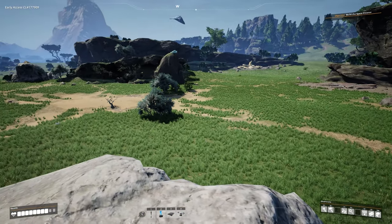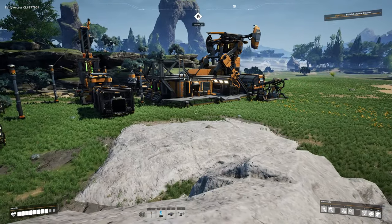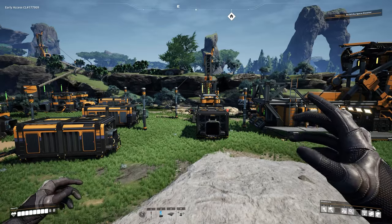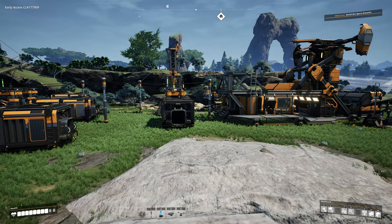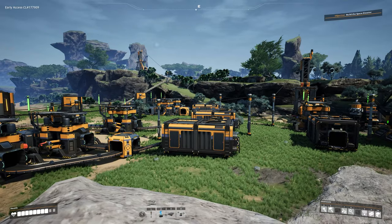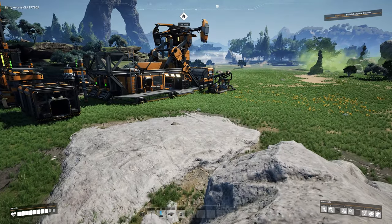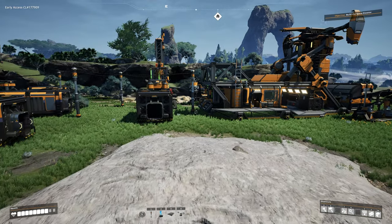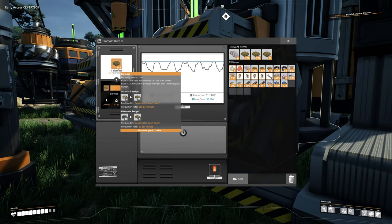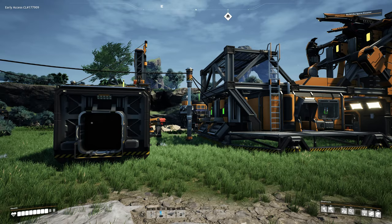We are going to put off building the actual factory today, but we are going to do some pre-requisite things first. One of the first things you want to do - you may need to pause the video - is go around and gather some resources. Basically go gather leaves and wood, get a bunch of that, then come over to your crafting station and make biomass. Make sure every one of your biomass burners has enough biomass in it to keep running while we do this.